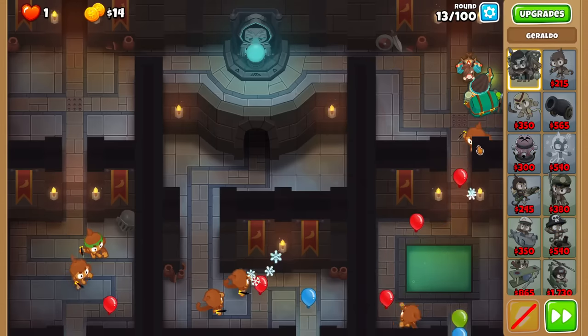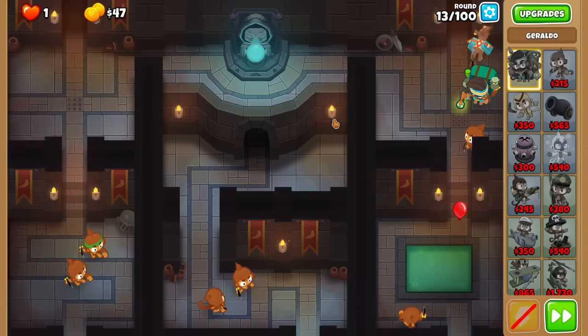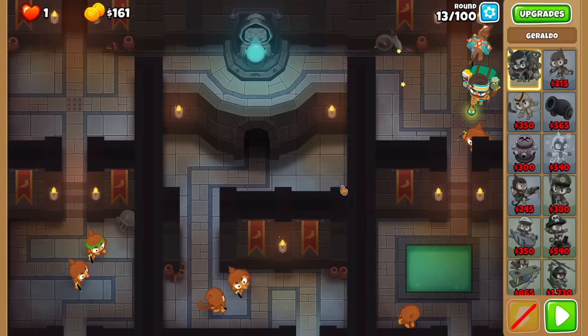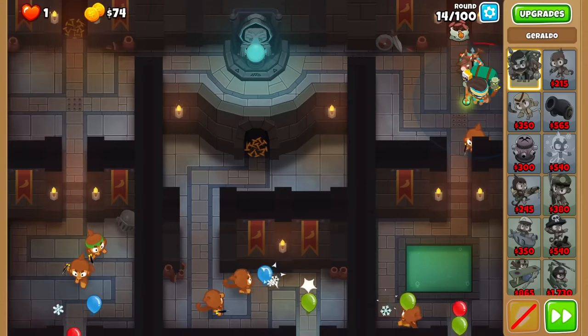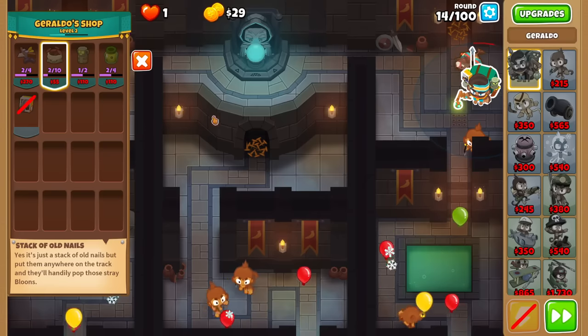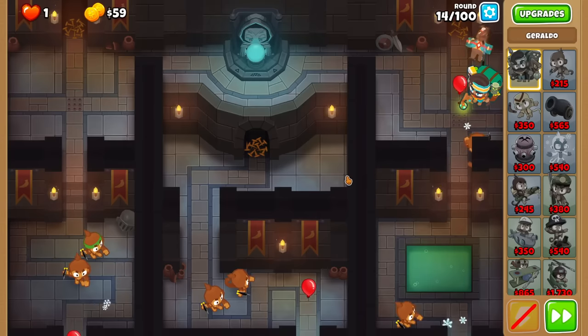That was scary. Usually that thing doesn't leak, but I had to put Geraldo on the right lane. So I can save this for round 14 or 15. But just preemptively, since the spikes never really time out, we'll do one spike on each lane for round 14. I don't think I need to activate the traps — they're better off being used for round 15, the harder round.